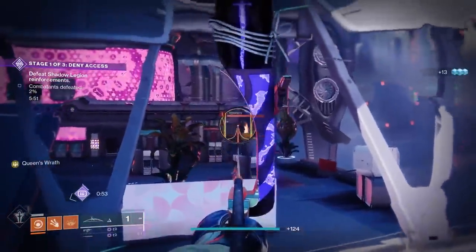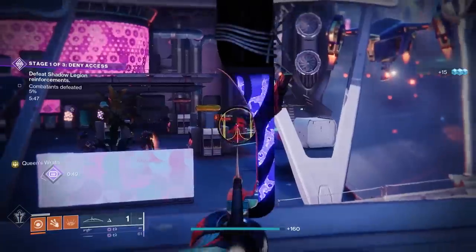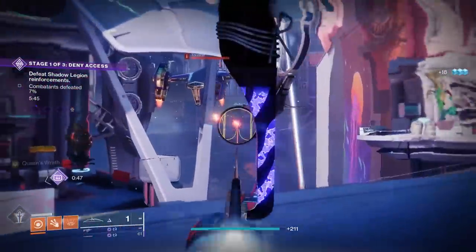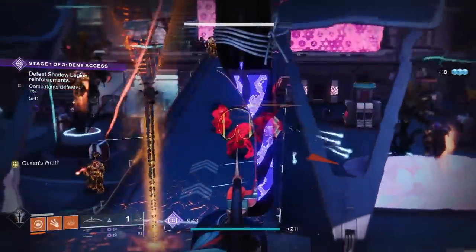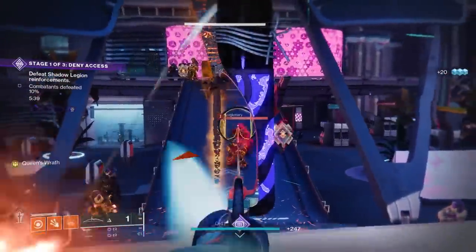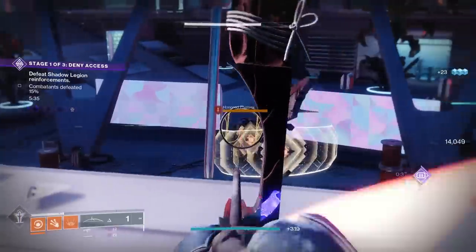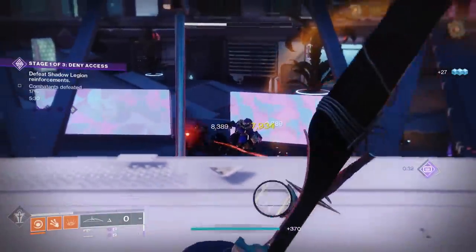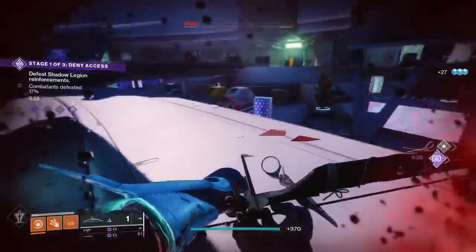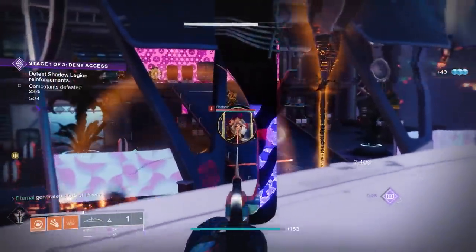In the bow category, Wish-Ender is the top dog. A lot of people have been using it this season in Grand Master Nightfalls — it's a very hard-hitting bow, and on top of that it has intrinsic anti-barrier, making it an overall great weapon for GMs. This is definitely one of the harder exotics to obtain, with a whole quest line behind it that came out in Season 8 with the Dreaming City. I recommend heading to YouTube and looking up a guide — I personally obtained it through Datto's guide.